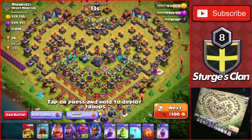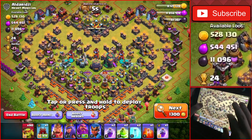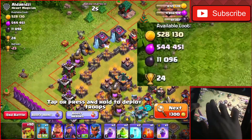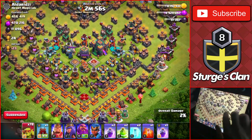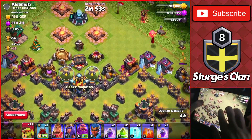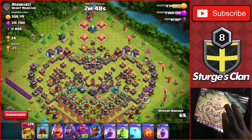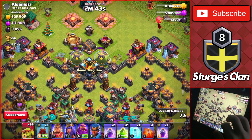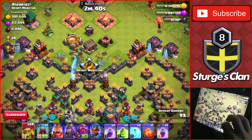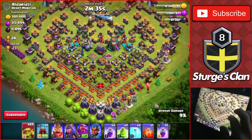It's been about 15 minutes since that last attack. We have another Town Hall 14 here with around 11,000 dark elixir and 500,000 of each. We'll drop one goblin on every single collector. Most of the loot is towards the bottom — two on the right side, a couple more at the very top near the clan castle. I want to take down the loot buildings before heading into the base. Dropping around three goblins for the storages.